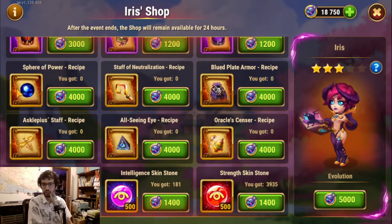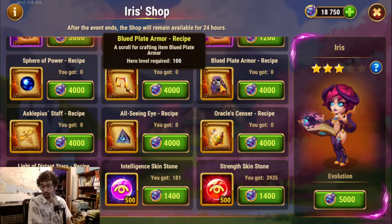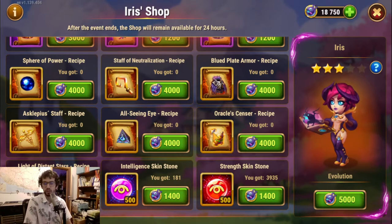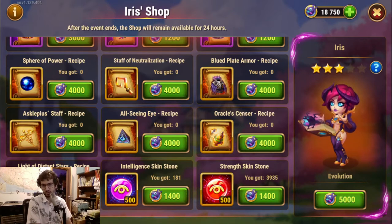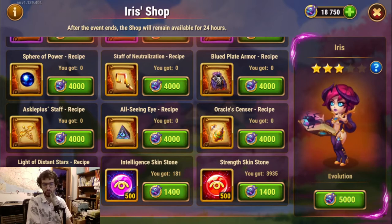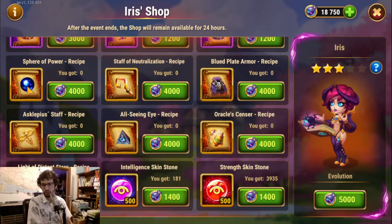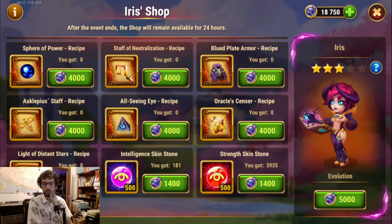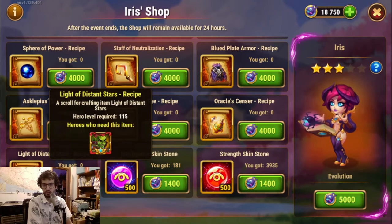Then you have additional recipes: Spheres of Power are always a good choice. You also have the Blue Plate Armor recipe. And then there are three solid choices: the All-Seeing Eye, the Light of Distant Stars, and the Oracle Sensor. The Light of Distant Stars is especially needed — you need 150 to complete an upgrade. The All-Seeing Eye is around 80, and the Oracle Sensor is also around 18. All three are needed by many heroes like Jet, Helios, and Jargon.